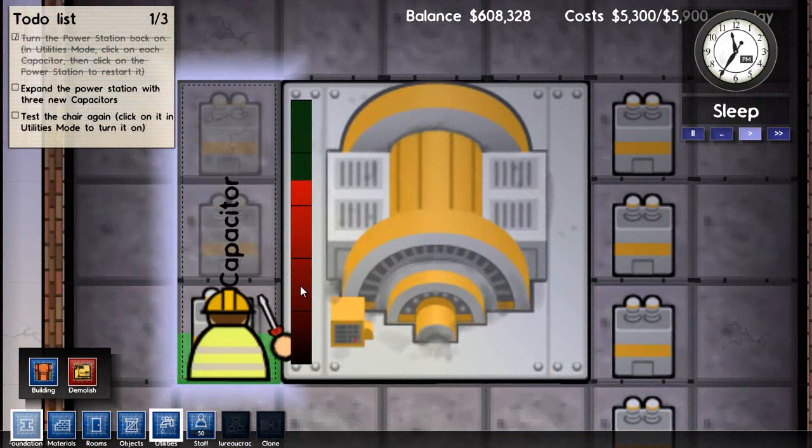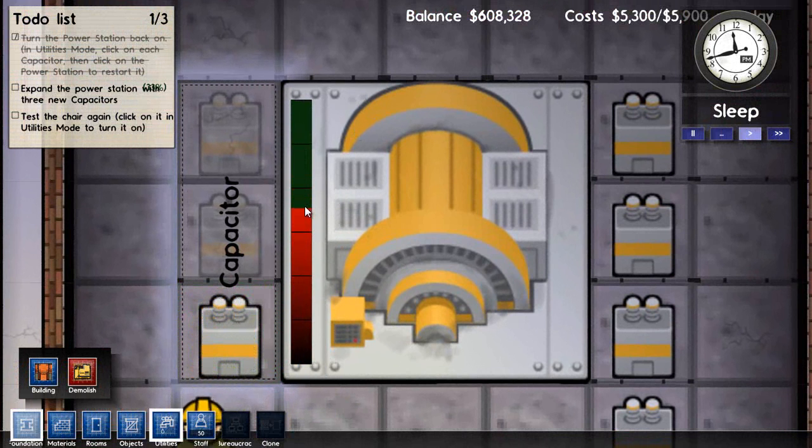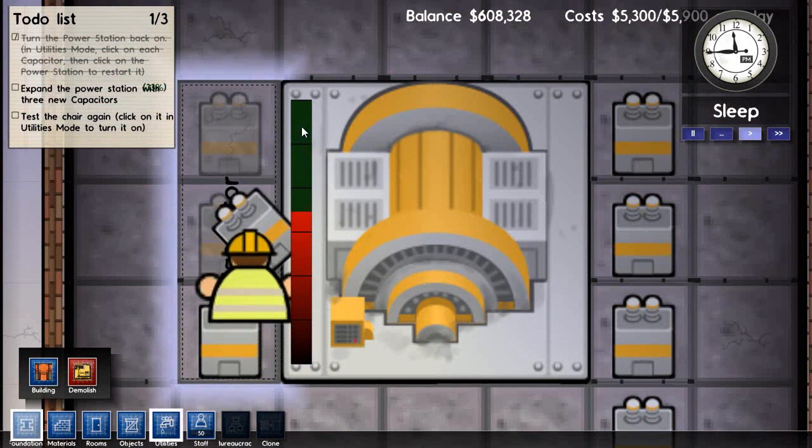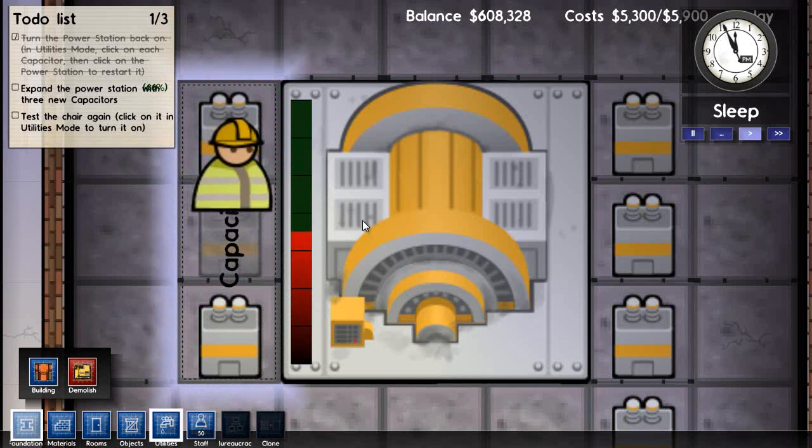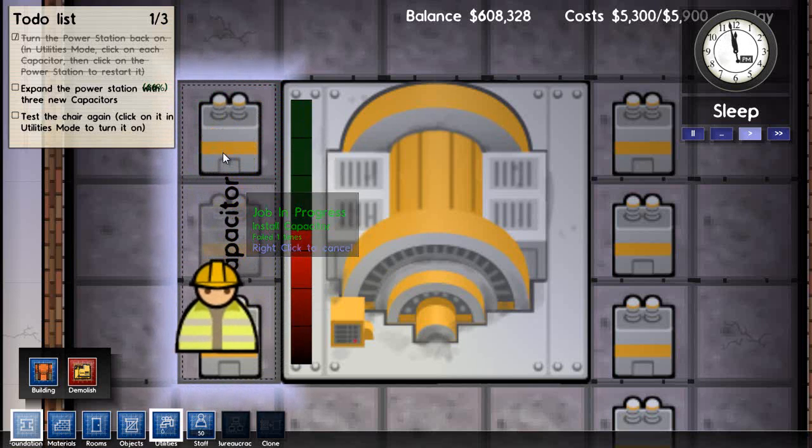It might turn green or yellow as it lowers down. We just need one more capacitor.